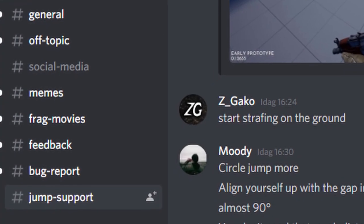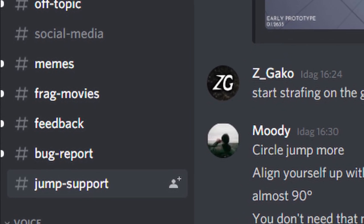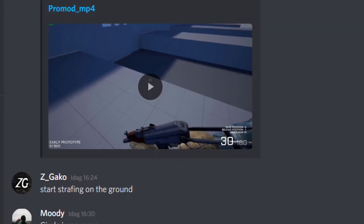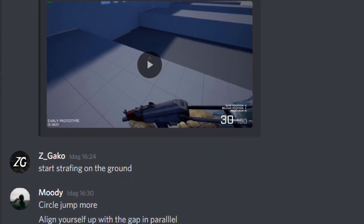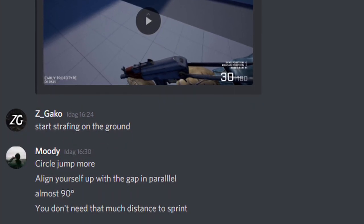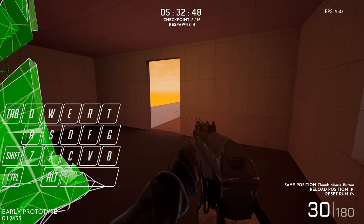If you have any other questions, I highly recommend joining the official Promo Discord. There's an entire section there called Jump Help, where people who are a lot better and smarter about these things than me can help you reach your true potential and climb those leaderboards. If you were stuck at this particular part, I hope this helped, and I wish you all the best!